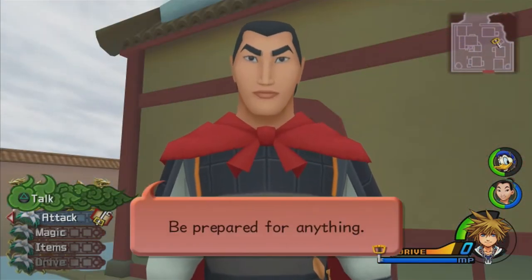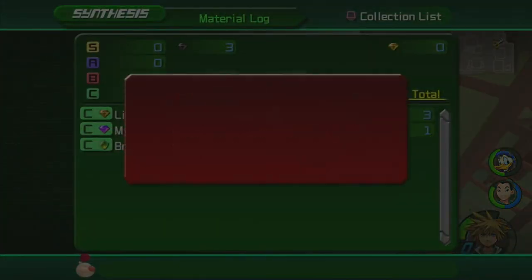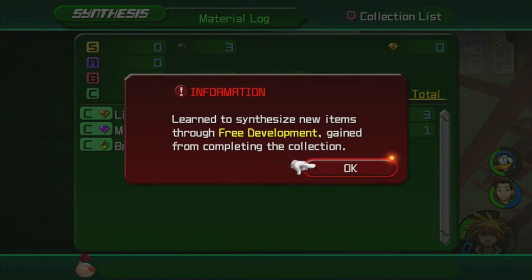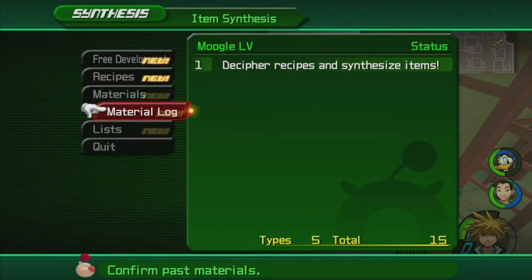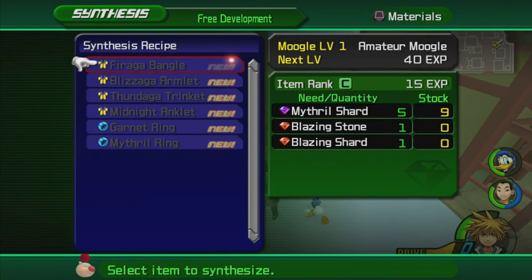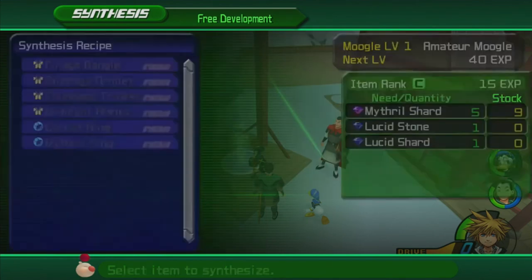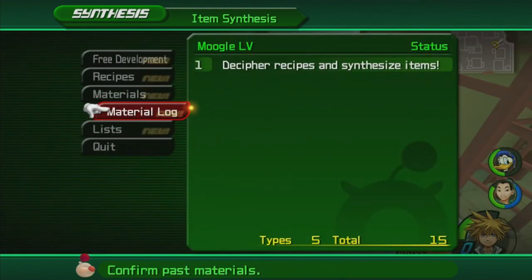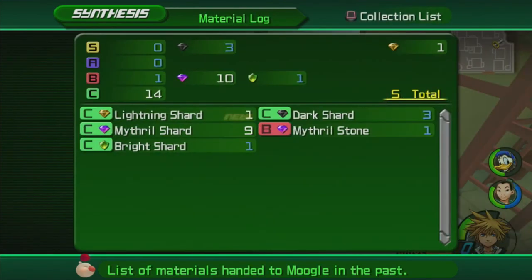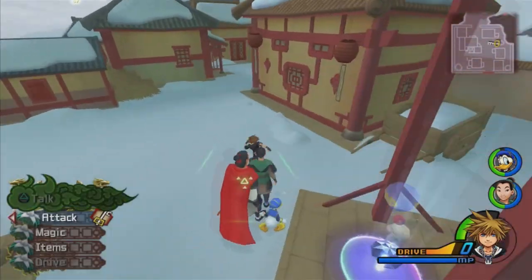We don't know where the enemy is or what traps they've set — be prepared for anything. We barely got any money. We learned to synthesize new items through free development — handed over all resources in stock. Now in free development we can potentially make a Firega Bangle, Blizzaga Armlet, Thundaga Trinket, Midnight Anklet, Garnet Ring, and Mythril. We don't have anywhere near the materials yet. We also have a new recipe for Drive Recovery. We got free development for getting five different types of synthesis materials.